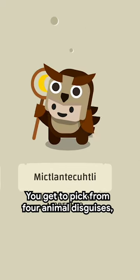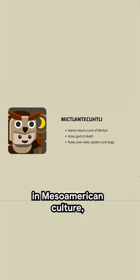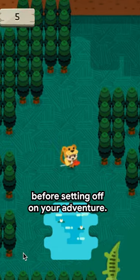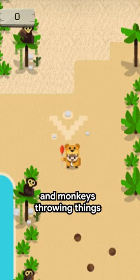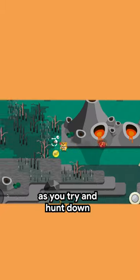You get to pick from four animal disguises, all of which have roots in Mesoamerican culture, before setting off on your adventure. The game then has you dodging roaming crocodiles and monkeys throwing things at you, as you try and hunt down the missing icons.